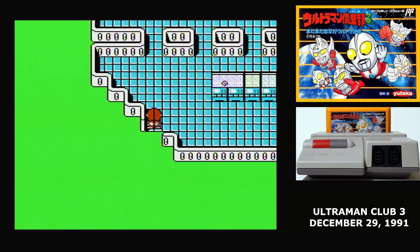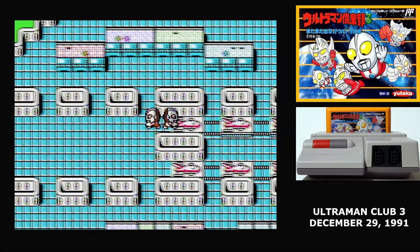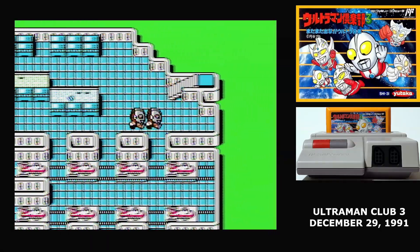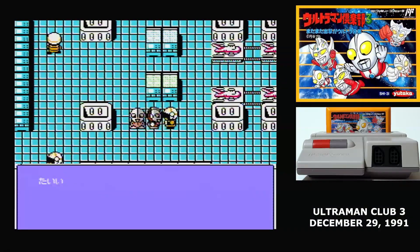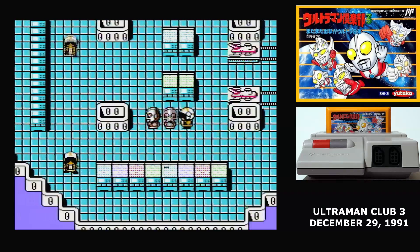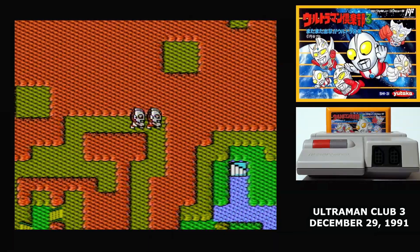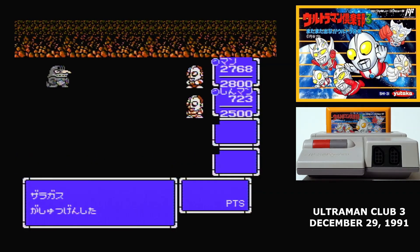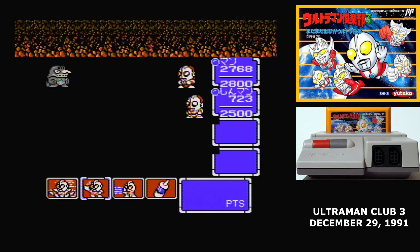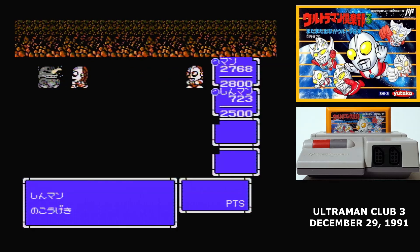So needless to say, Ultraman Club 3 is one of the most infamous bad games on the Famicom. It's really earned its reputation as one of the worst Ultraman games. And somehow, there's going to be a sequel. I really only have about an hour of recording time for each episode, so it can be tough for me to judge RPGs. But even with that short of time, I could tell Ultraman Club 3 was a real stinker — it's just a collection of really terrible ideas all around. Its best feature is having two different methods of progression, but it doesn't tell you about one of them. You definitely don't need to play this one.